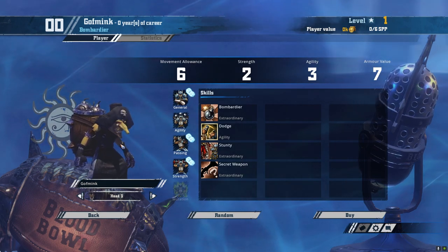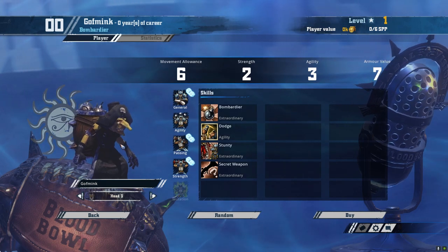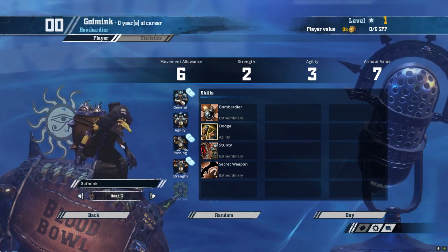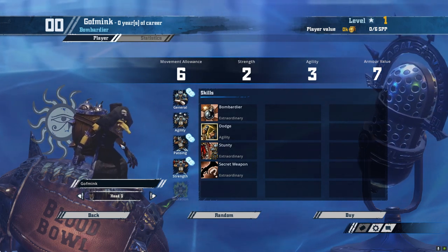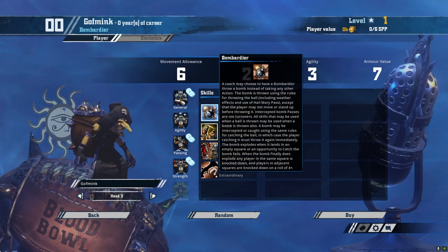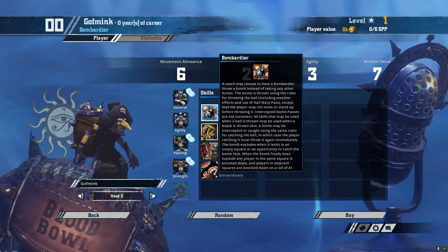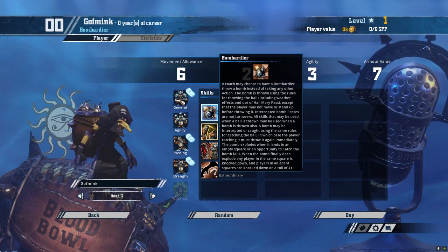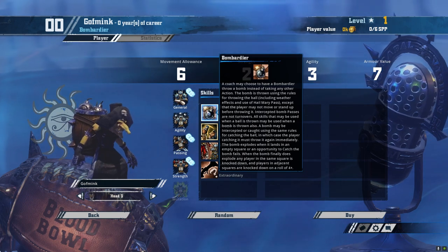The important thing to know about the Bombardier is that he has bombs. Instead of making a pass every turn, you can just choose to throw a bomb somewhere on the field within your passing range. If you fail the passing roll, it's going to land right next to you and explode. If you succeed, it lands wherever you threw it. The bomb can be caught, and if it is, a player can pass it to another location — playing hot potato with it. But eventually, it's going to hit the ground and go off, and in the space it lands and all adjacent spaces, everybody immediately rolls for an armor break.